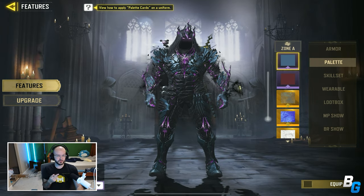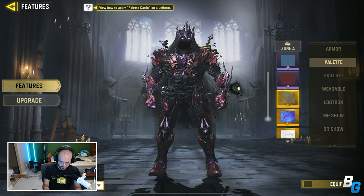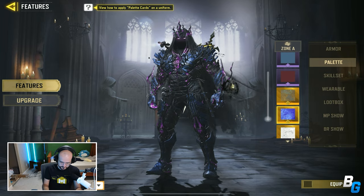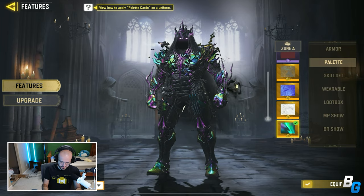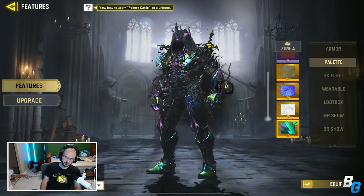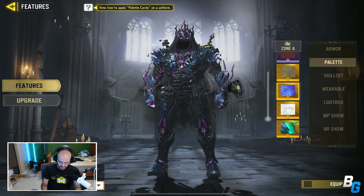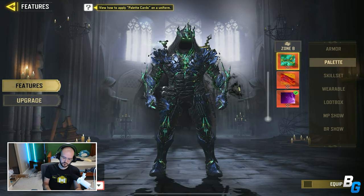In terms of palette, there are two sort of colors you can put on it, which is really cool. You can choose Zone A color — just sort of these parts right here. I kind of like this one, but I wanted to show you guys this one because this one kind of changes while you move. I'll go ahead and put blue though. And then if you switch to Zone B, this is kind of your main color.